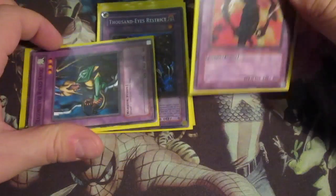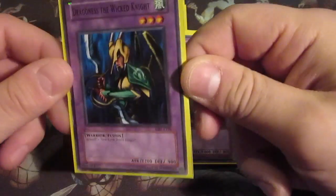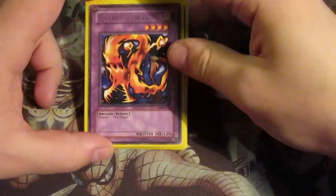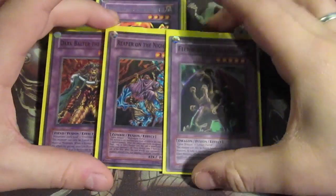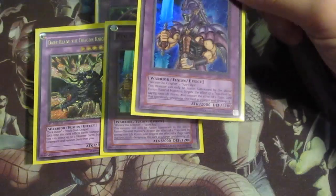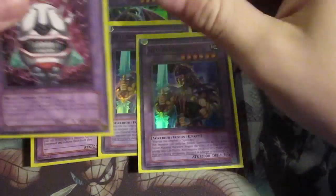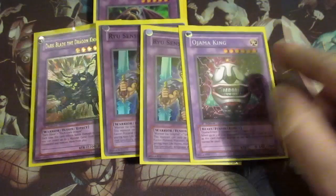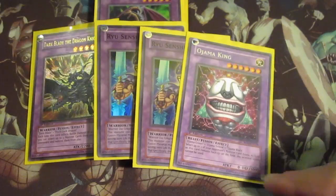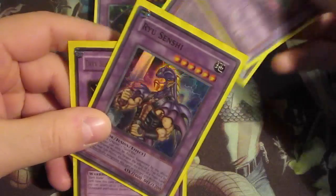Then two level 3 monsters: Dragon Master Knight - actually King of the Swamp - and Fiend's Skull Dragon. Most of the time you go into the dark one, but when you need a beater around 1200 attack, you need this guy. Your level 4 monster is one Dark Fire Dragon. For your level 5s you got one Dark Balter the Terrible, Rampant of the Nightmare, and a Fiend Skull Dragon. And for your level 6s: one Dark Blade the Dragon Knight, two Ryu Senshi's, and a Jowgen the Spiritualist - one of my favorites, because you can lock your opponent's monster card zones. It's really good as a Fusion Defender - this card can banish stuff and this card can negate stuff.